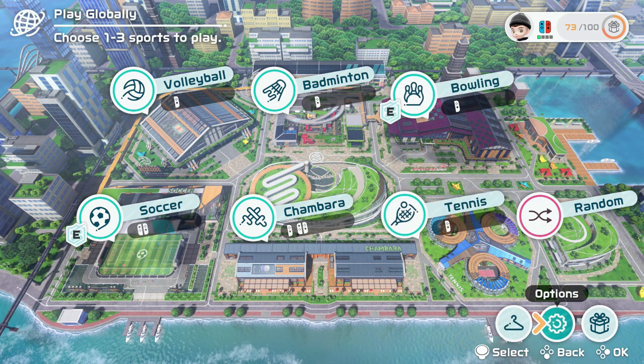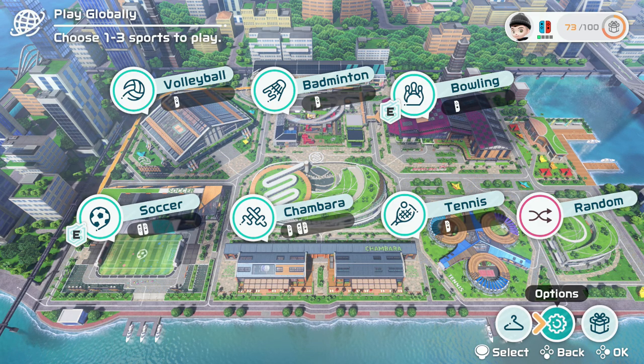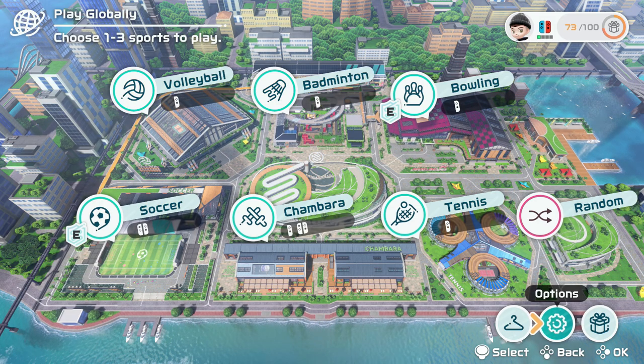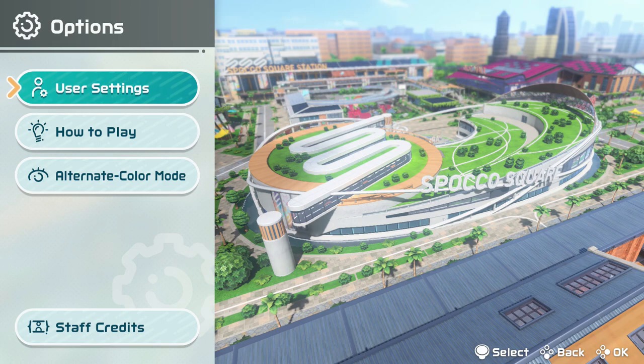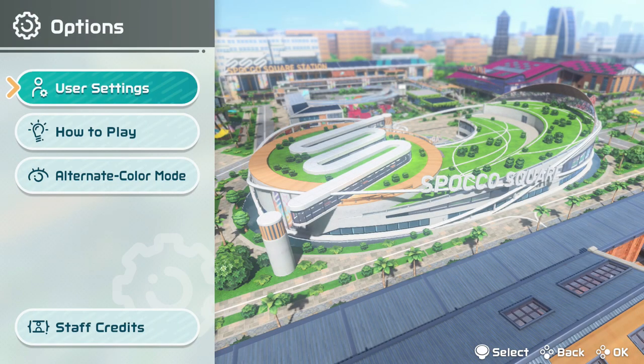But what if you don't want to play in the ranked pool at any point and you just want to go back to the normal casual pool? Well, you can go to the bottom right corner of the main settings area in the global play section menu. Bottom right, there's a little gear icon — you click that, you click user settings, and then you go down to Pro League.